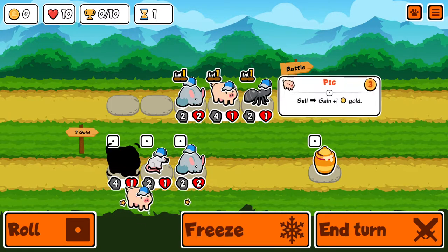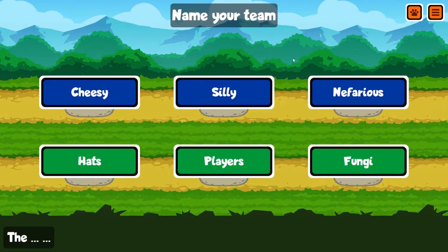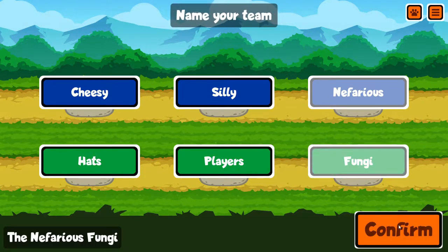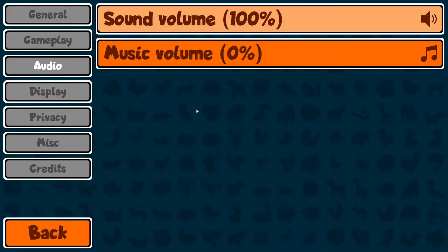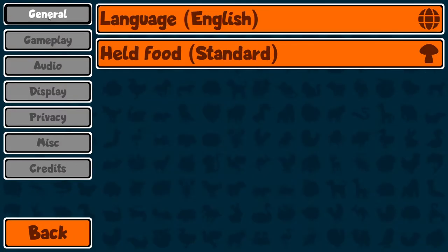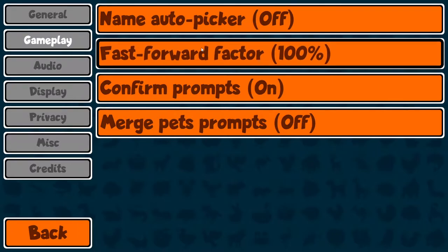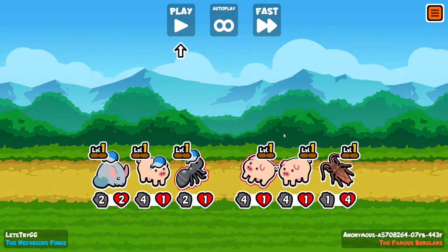Do I freeze two of these? Probably. How do I freeze — like that, like that. End the turn. We get to pick a name — we're gonna be the Nefarious Nefarious Fungi. Looking for opponents. Someone recently asked isn't there a way to speed this up, what other games do people like to watch, and I mentioned I like watching Super Auto Pets.